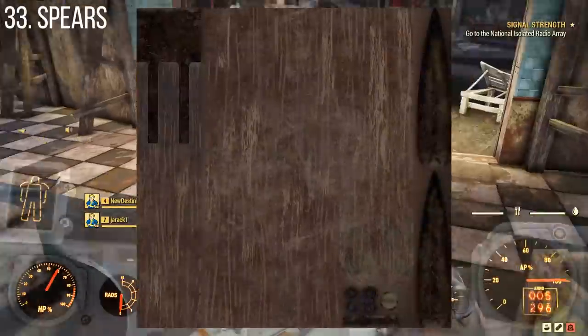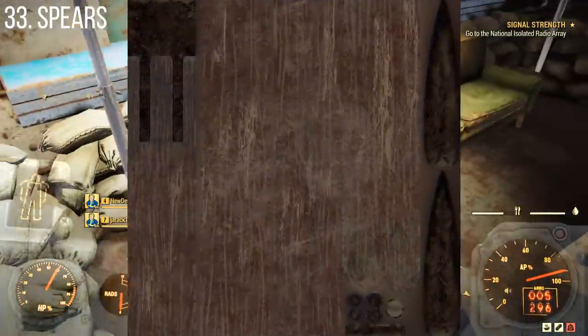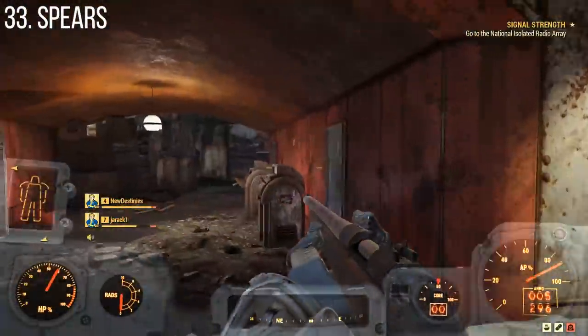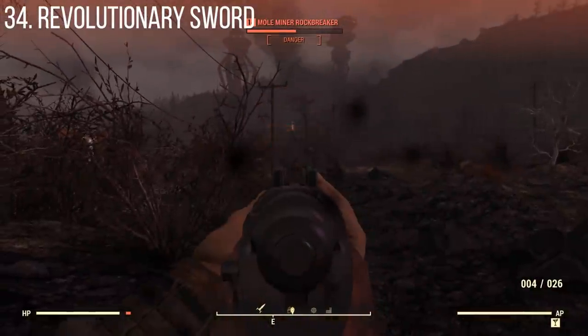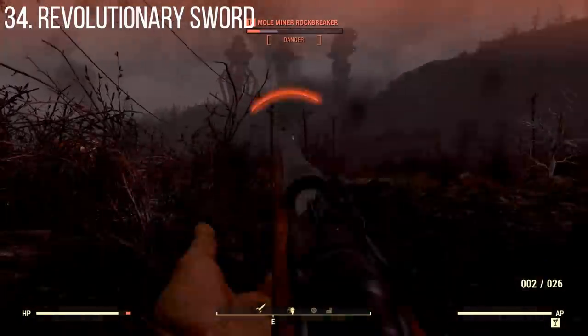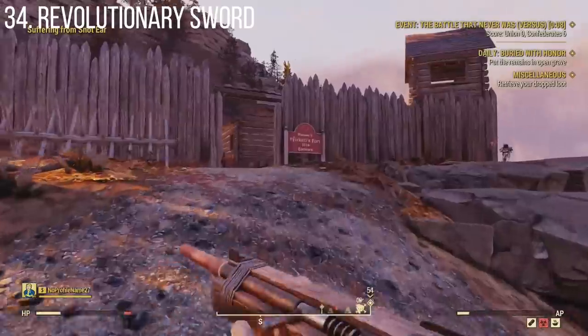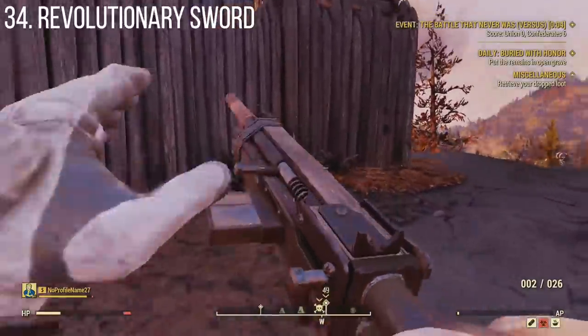Spears are in this game — based on the files it'll be a fairly simple traditional spear. This is an item from a lot of the early Fallout games that didn't carry over into the newer Bethesda ones. Interestingly, the revolutionary sword — you'd assume it would appear in Fallout 4's Commonwealth — actually shows up in Fallout 76. There's a lot of Civil War stuff going on in some areas, which is quite fun but might cost you a lot of ammo.